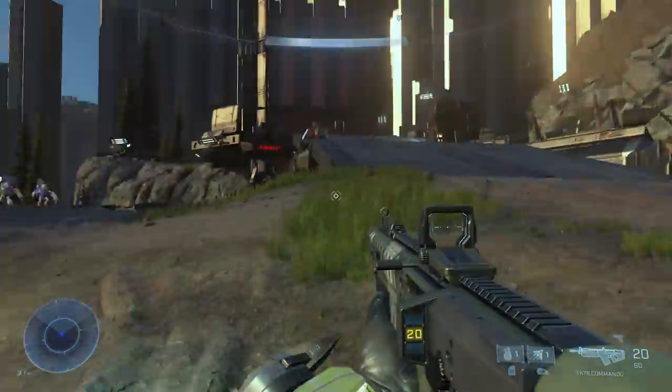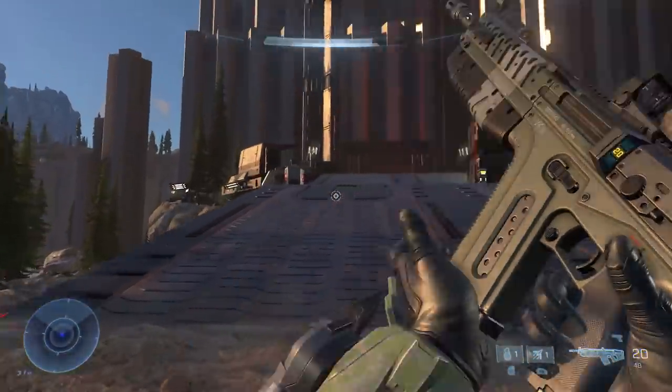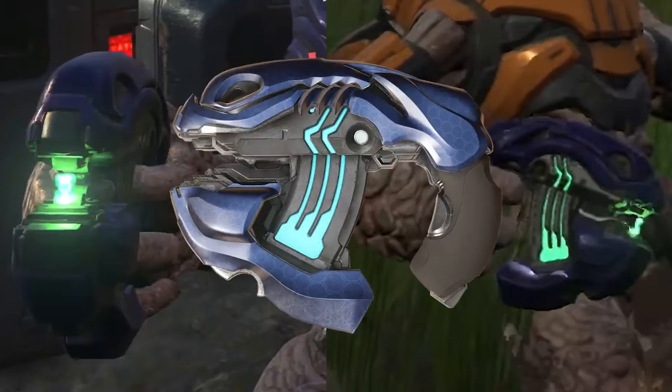Moving on to the Covenant, we have several new Banished guns, but before that we'll again start with returning classics. First is the plasma pistol, which we don't get a great look at, but the few frames of close-ups show it to be very similar to the Halo 5 Type 54 plasma pistol, which sported a more Sangheili-inspired design. It's not one-to-one, but it's pretty damn close.